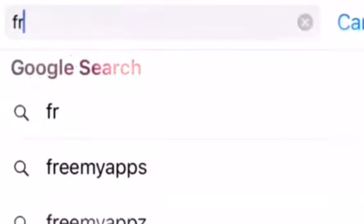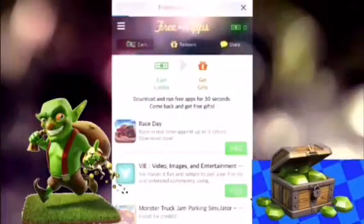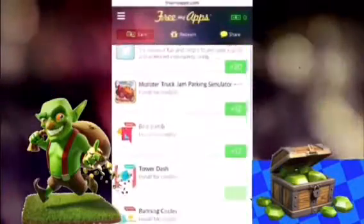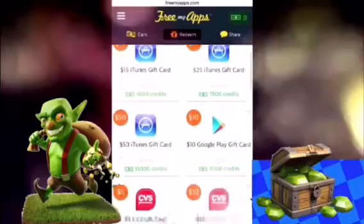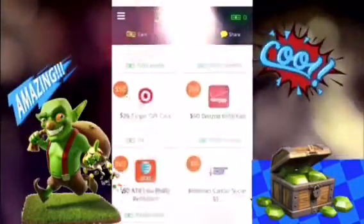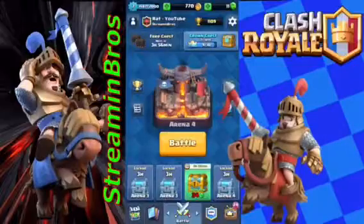You guys want to learn how to get free gems on Clash of Clans or Clash Royale? Use the app freemyapps.com. It's where you download an app and play it for 30 seconds. You will receive points, and for the points you can receive a certain gift card that you want — for instance, App Store, Amazon, Google Play, whatever — and that's the code you guys can use. It's free.